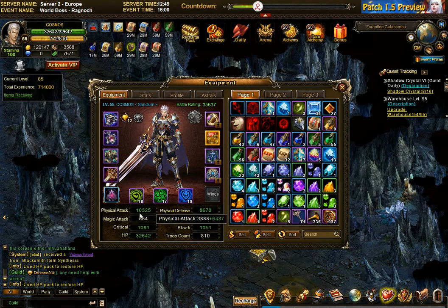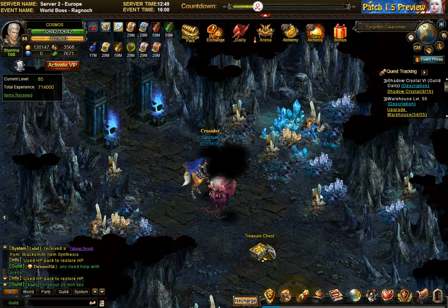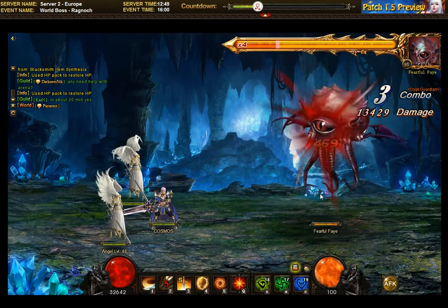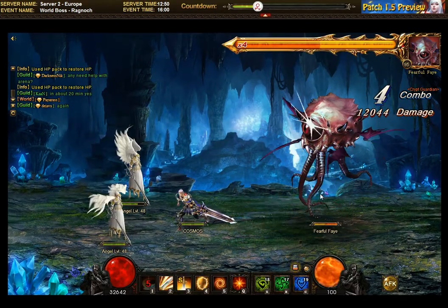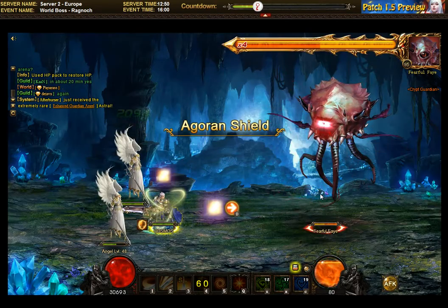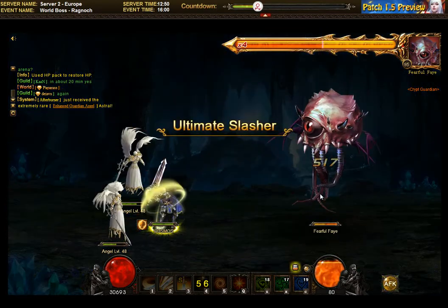Okay, this is as strong as I can be: ten thousand three hundred attack, eight thousand six hundred physical, six and a half magic defense. I have to beat this guy, so here we go. I didn't change the formation so he's gonna start hitting the angels — that was one mistake, but I will get to do it another time if I fail. The plan is: shield, ultimate slasher, and a delphic.